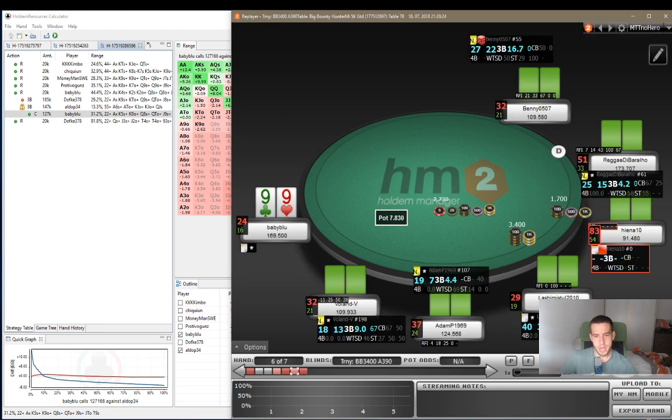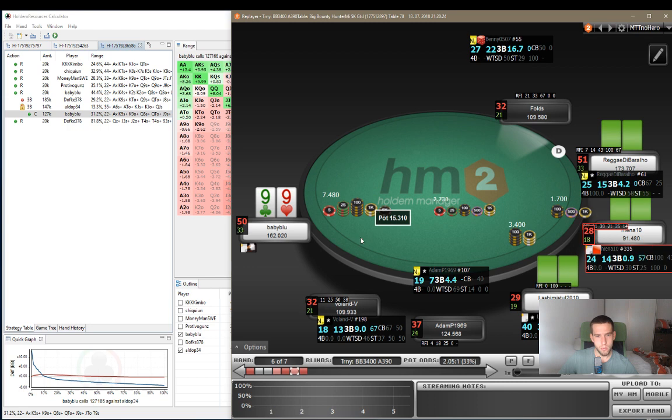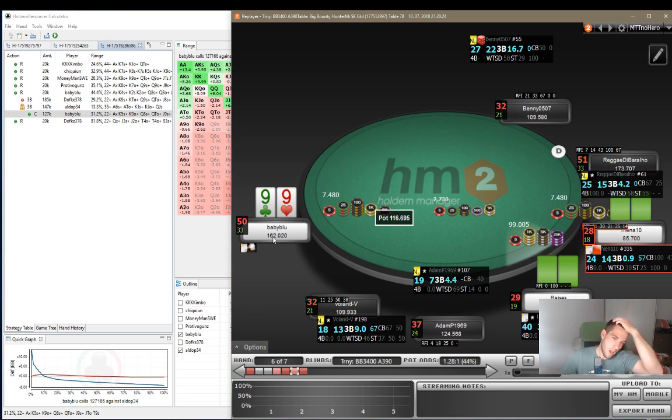Final two hands. Pocket 9s. We open 2.2x, get a call from the small blind, and get a shove from the big blind. This is 29 big blinds effective. This is actually an interesting spot. Pocket tens, certainly a call. There's a lot of dead money in the pot. He has a decent amount of fold equity, so I would assume he's going to be shoving a little bit wider. I'm going to say this is a call here.